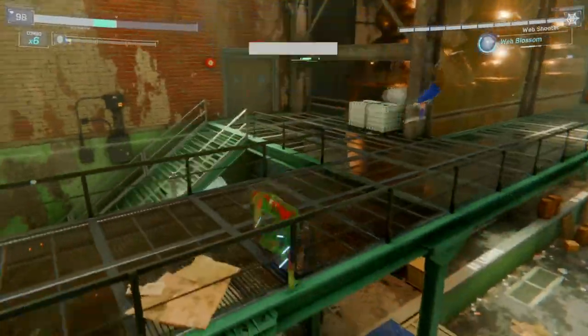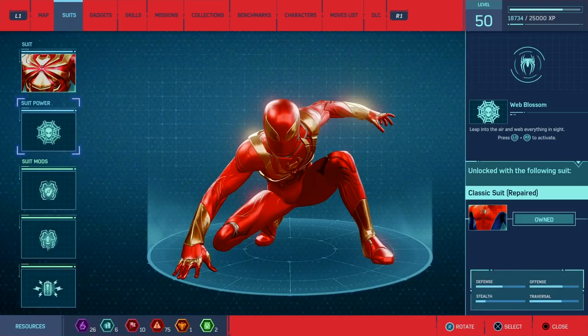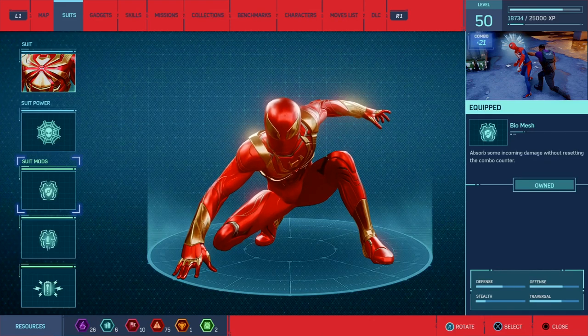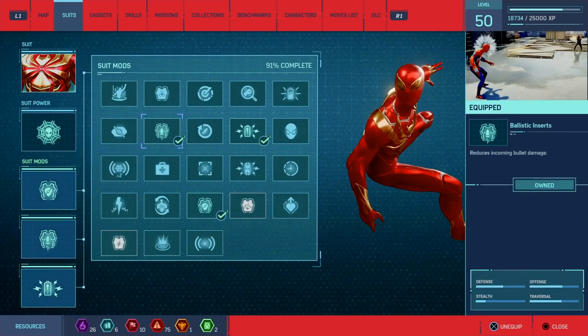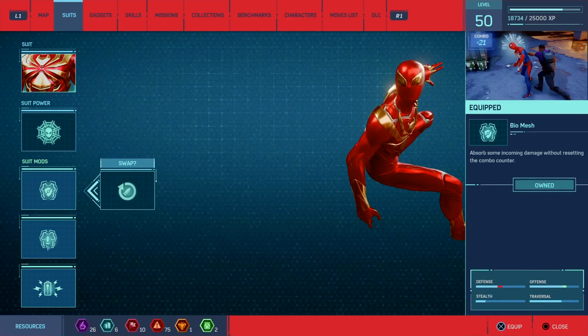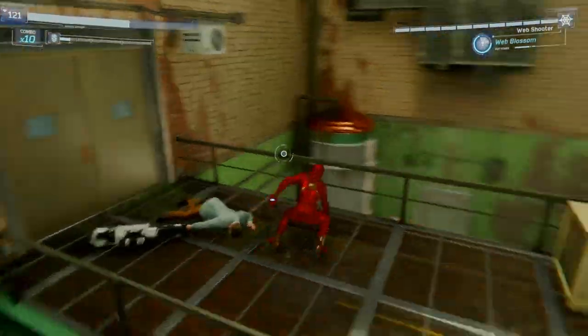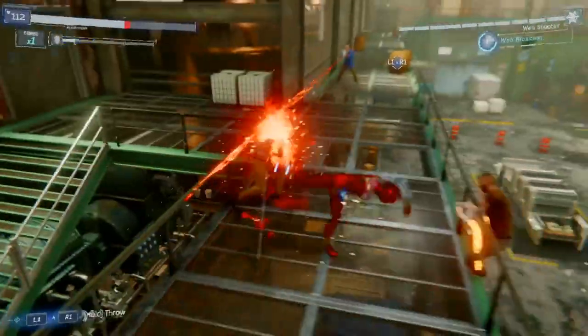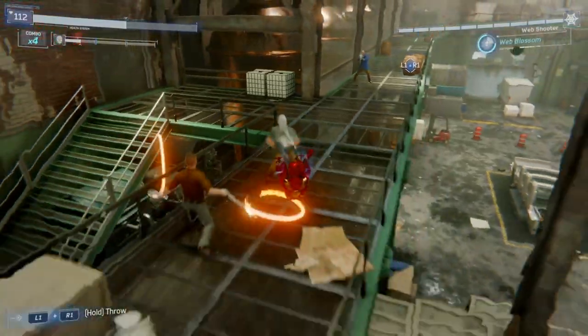Once you've gotten your 85 hit combo, you can swap back to the default configuration you would typically use when just trying to fight. I like to use the Scavenger because it lets me not run out of gadgets. I'm going to keep the Web Blossom though because I really like knocking out brutes and whips with one fell swoop. Anyway, I'm going to do my best not to die — I'll meet you back up at the end.